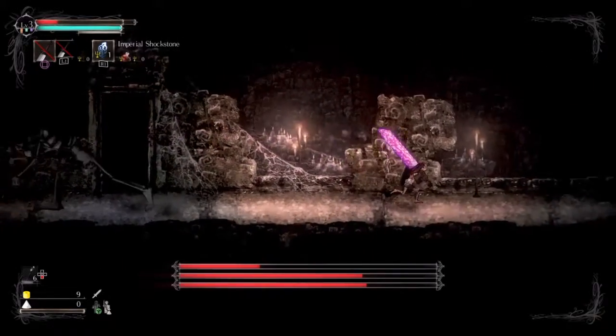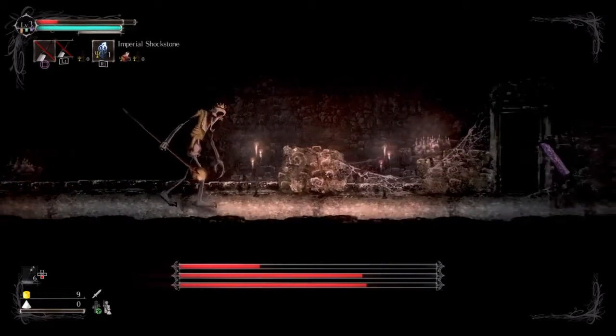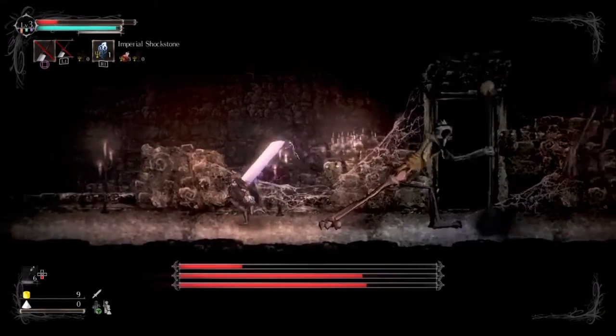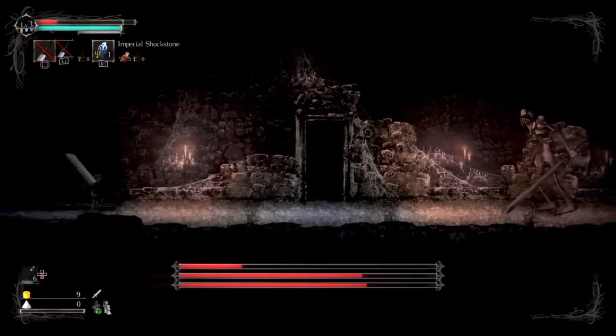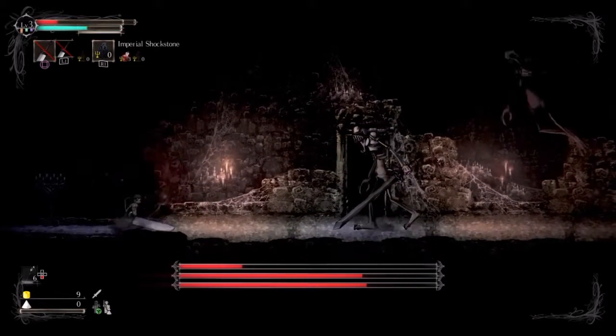Word to the wise: as you're doing these runbacks, going back and forth to either side of the arena, you can take pot shots at the other Forgotten ones, because it'll lower their health and it means you won't have to deal with them for nearly as long. But prioritizing the Judge is number one, because he's the most lethal.